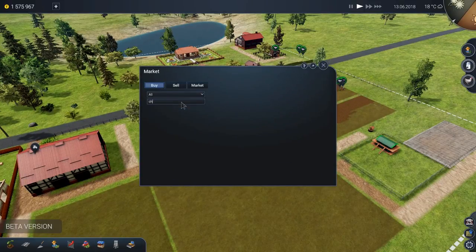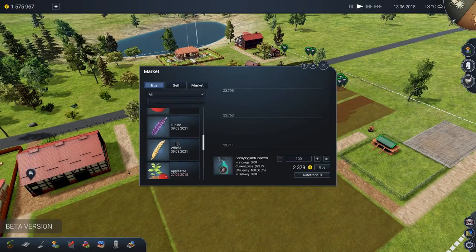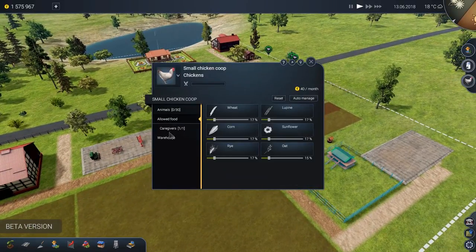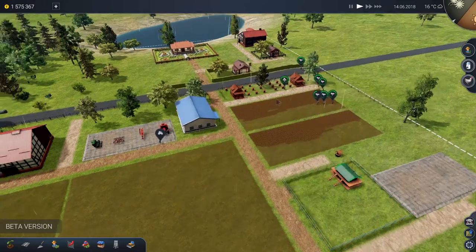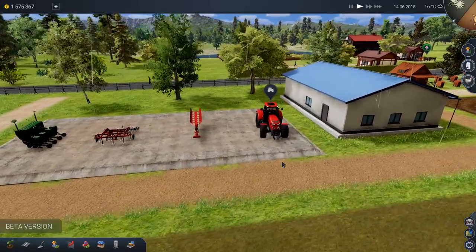Can we buy eggs? No. How do we buy chickens? Maybe we do it through here. Animals, zero out of 30 — oh, we just buy them here. We can have 30 of these. Allowed food: we need to grow wheat, corn, rye, oats, sunflowers. We'll go ahead and auto-manage that and make sure they have food shortly. The tractor's starting up — the moment we've all been waiting for.